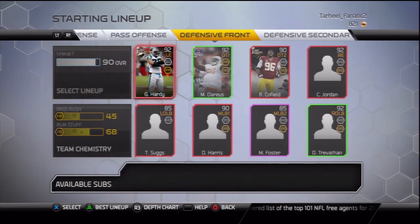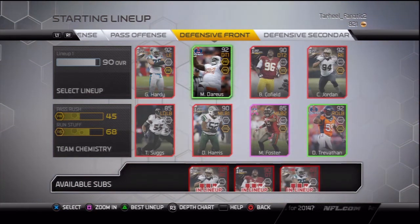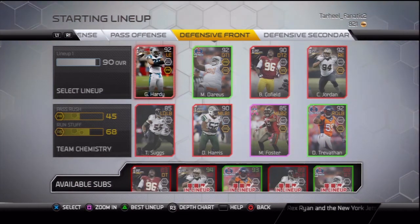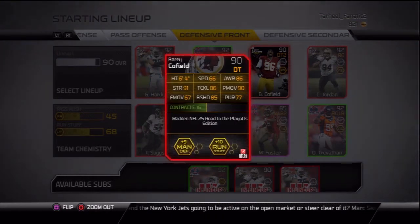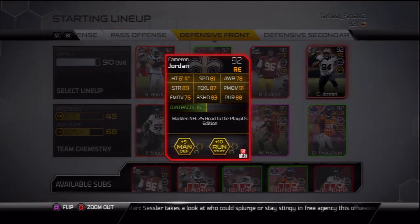At defensive tackle one we have Greg Hardy and Marcel Darius — picked up Darius for about 2,000 coins, and Greg Hardy I pulled in a pack a while ago, so that was a really good pickup. At defensive tackle two we got Barry Cofield — nice power move, finesse move, though block shed isn't the best. At right end we have the 92 overall Cameron Jordan — nice tackle, nice power move, and pretty decent speed.